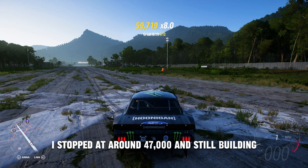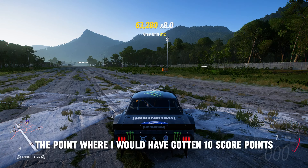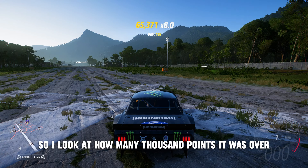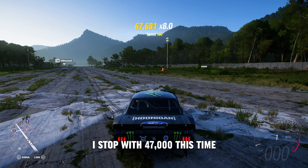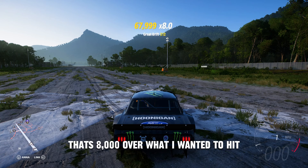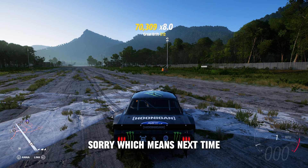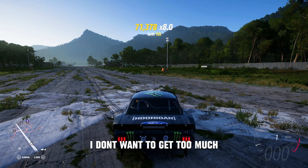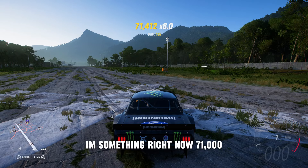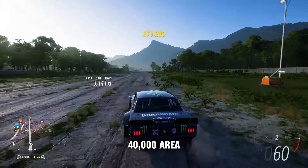I stopped at around 47,000 and it's still building. As soon as I cross 62,000, I'm wasting time — I've already hit the point where I get 10 skill points. So I look at how many thousand points it was over and adjust for next time. Let's say it stops at 70,000 — I stopped at 47,000 this time, that's 8,000 over what I wanted, so next time I'd stop 8,000 earlier at around 41,000. Right now it's stopping at 71,000, which would be perfect for a Formula Drift car stopping at around 47,000-48,000. And there's your 10 skill points.